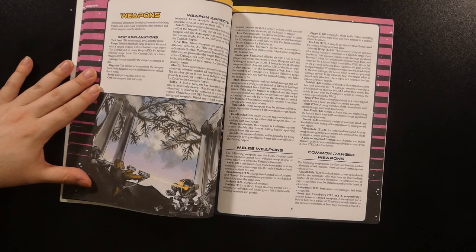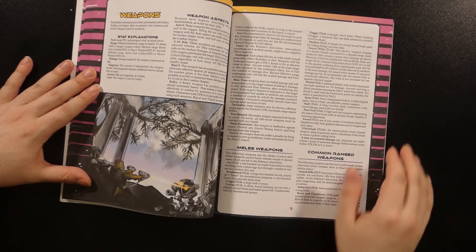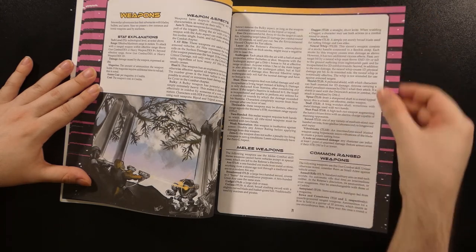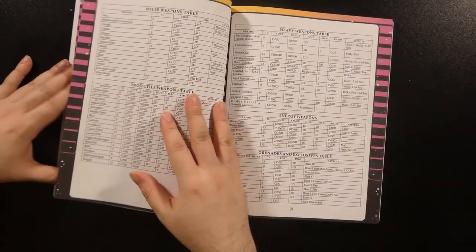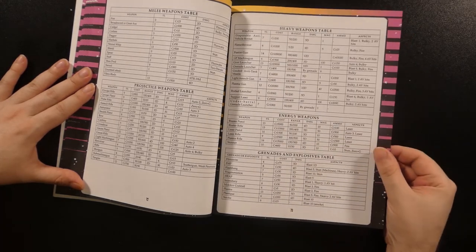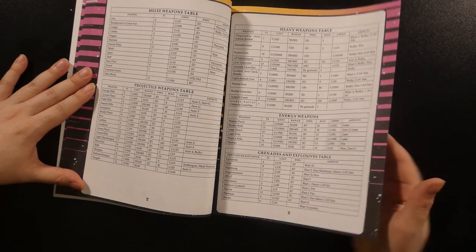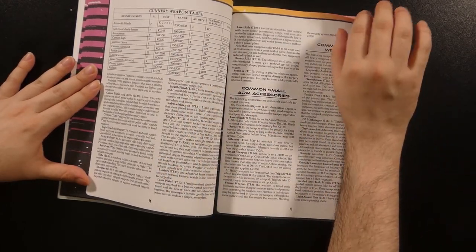The weapons section starts with an explanation of weapon stats, followed by the aspects individual weapons can have — including area of effect, two-handed requirements, whether they are throwable, modes of fire, and so forth. Weapons are then described along with the tech level required for them, starting with melee and common ranged, small arms, heavy weapons, explosives, and full gunnery/vehicle weapons. Tables describing damage, costs, ranges, ammo requirements, and various aspects are nested in amongst all of the descriptions.